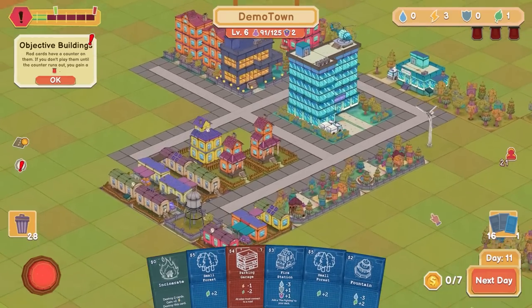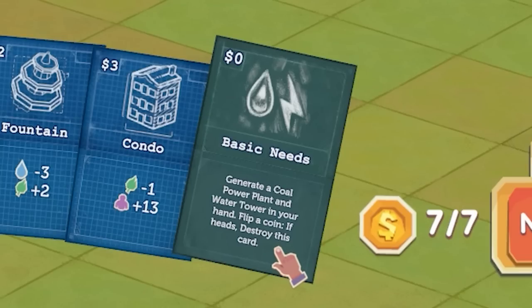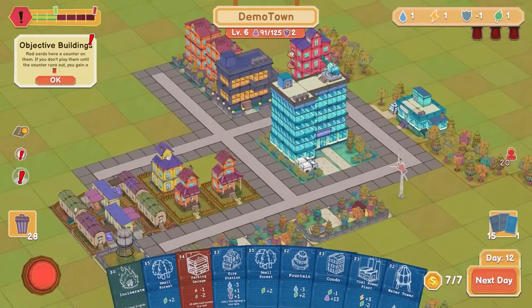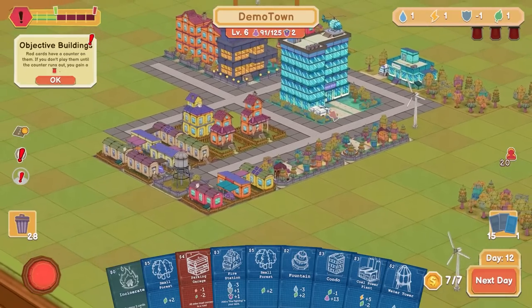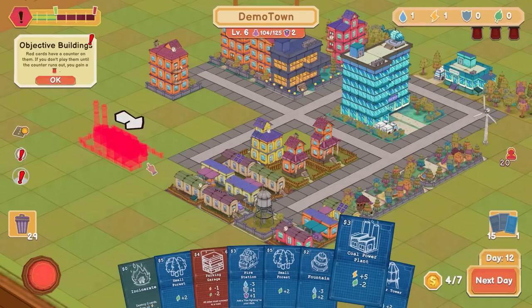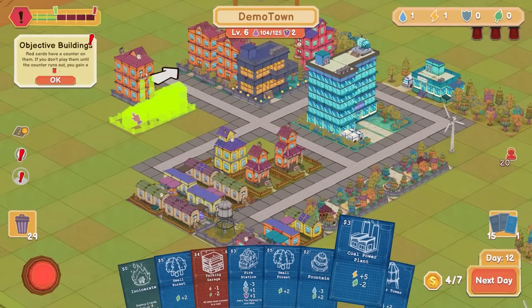Lose water. We can really just stack nature. Blackout — generate a coal power plant and water tower in your hand, flip a coin, if heads destroy this card. Nuts. Okay, I can really get nature back online. Water can actually be fixed. I'm just struggling with real estate. Just keep slamming condos in. Get a coal power plant as well — that super secures me for the future.